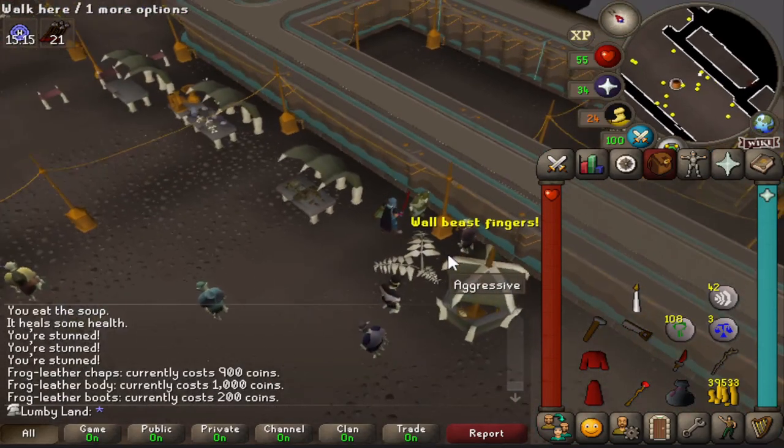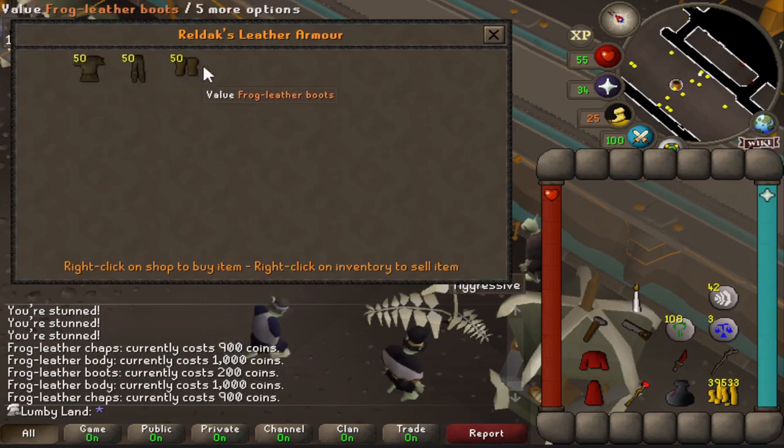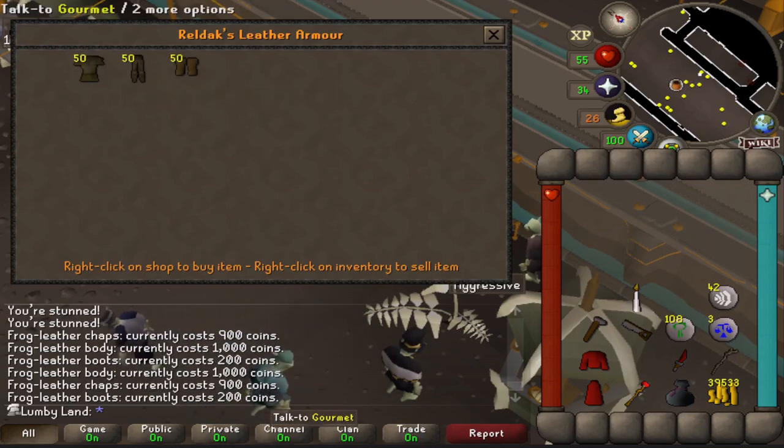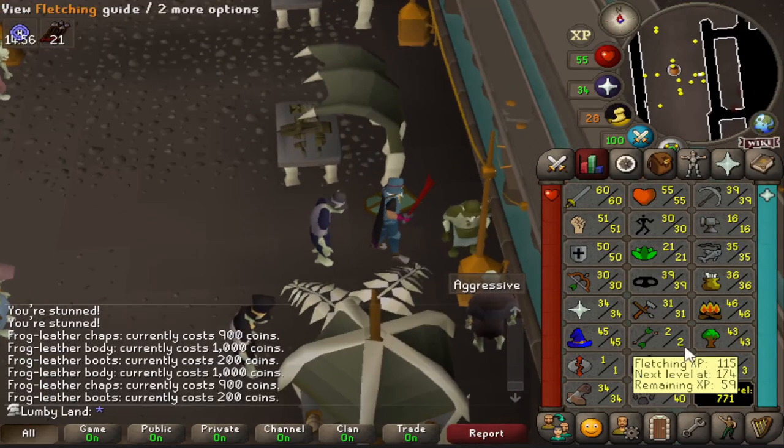Another great thing here is you can trade Realdica and get frog armor, which is good for range and pretty cheap. It requires 25 defense and 25 range to use, so that's how we'll grow our range at some point.